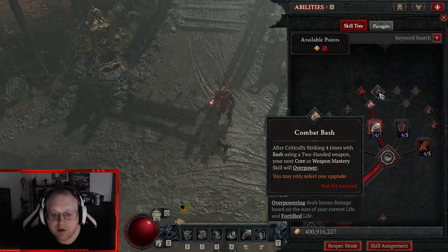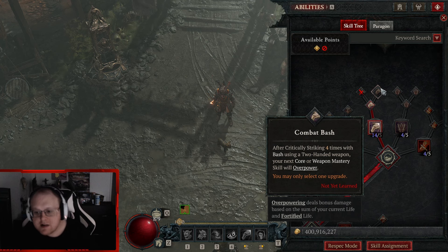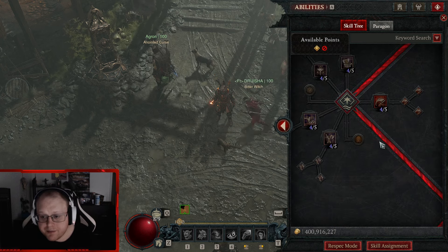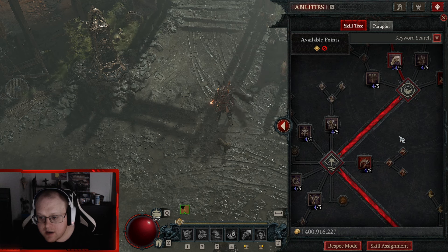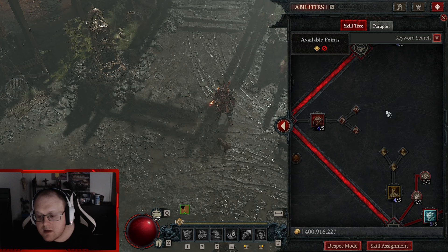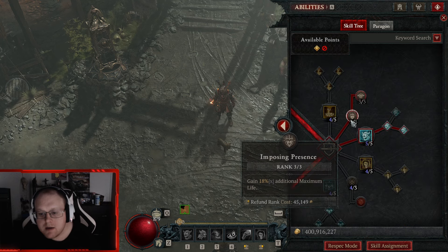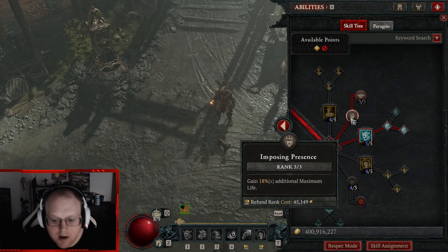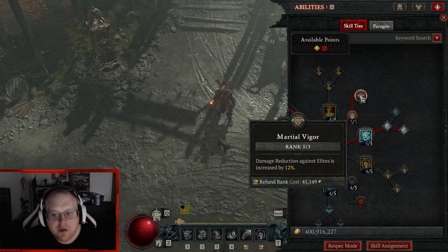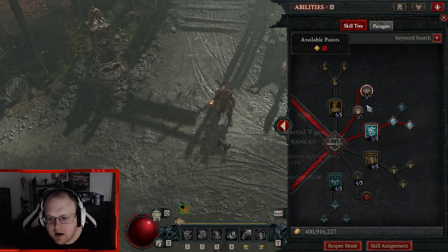If you don't have Iron Skin you run the alternate version — you put a point in Upheaval and then points in its two nodes. You get 30% more damage; it's fun. I played it that way for like a day. But I like just pressing nothing with Bash, so if you have Harlequin you go this way and drop those three points.